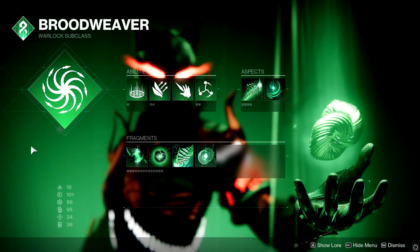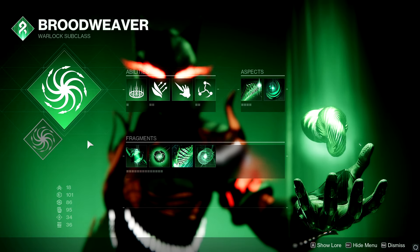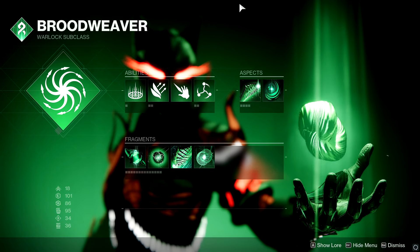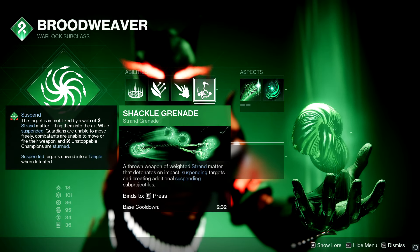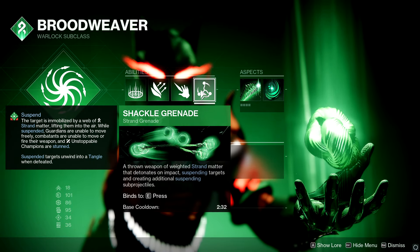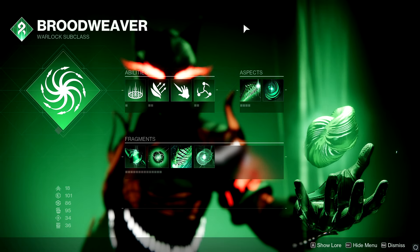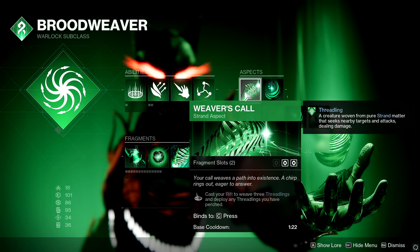Here's the subclass screen. I did pick things based on what I was fighting in Onslaught, so it's a little dictated by that — you could change it up for other content. Ability-wise: healing rift, burst glide, and shackle grenade, because Onslaught has champions and shackle is just good neutral gameplay. You can put threadling grenade here if you'd like.